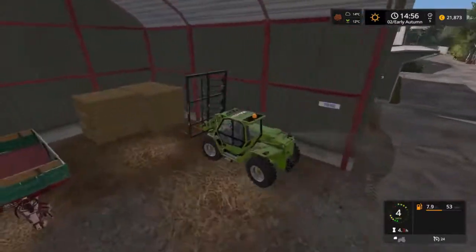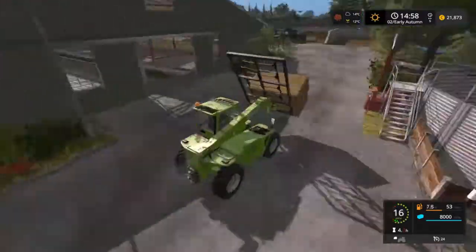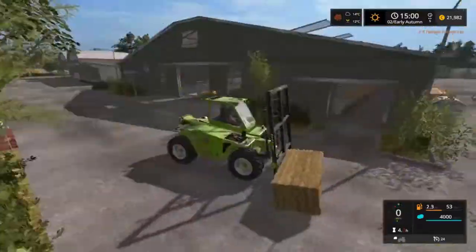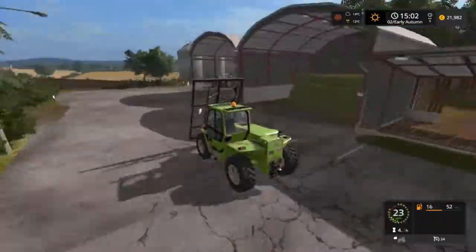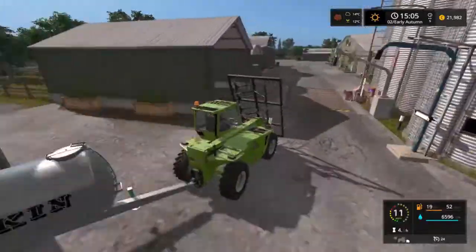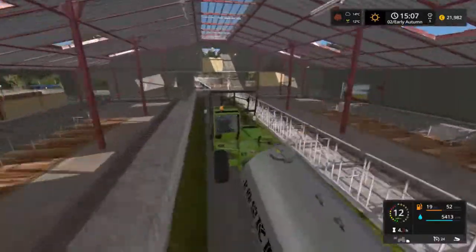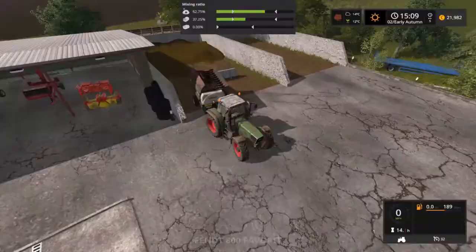Getting a little bit of straw ready for bedding — they're only going to take one bale for now but we'll probably need a little bit more at some stage. Of course the most important thing when dealing with animals is making sure that they have water, because their health will decline quite quickly without it.